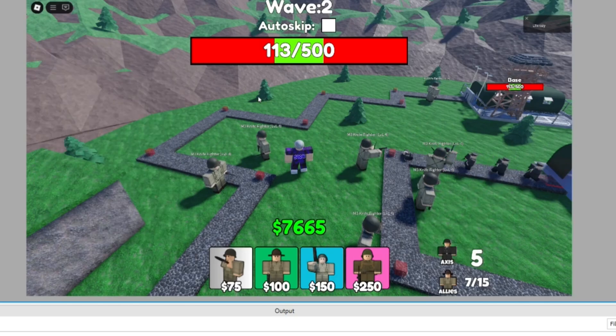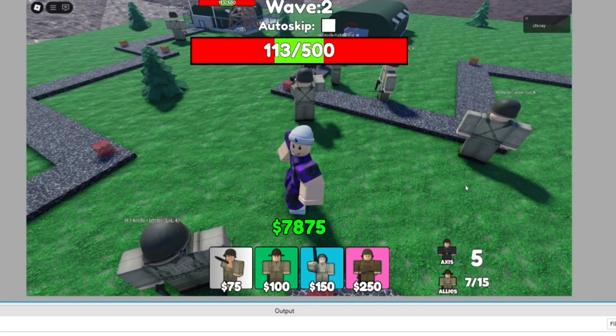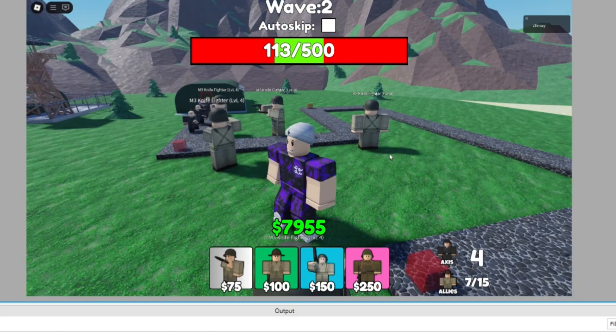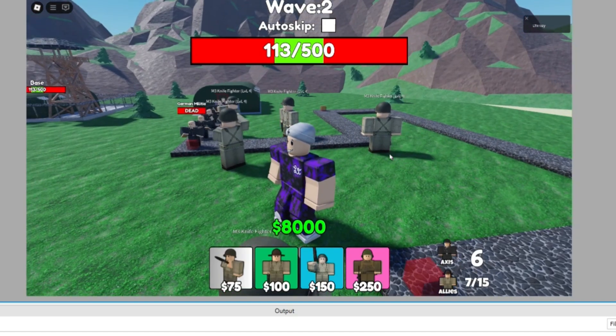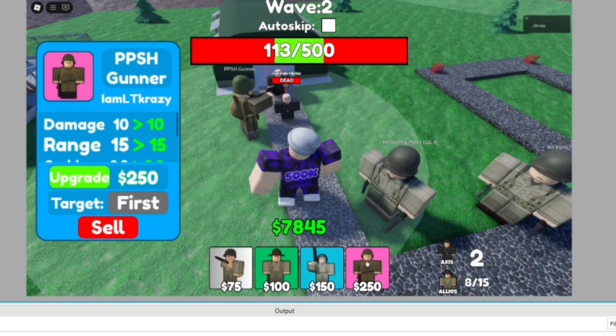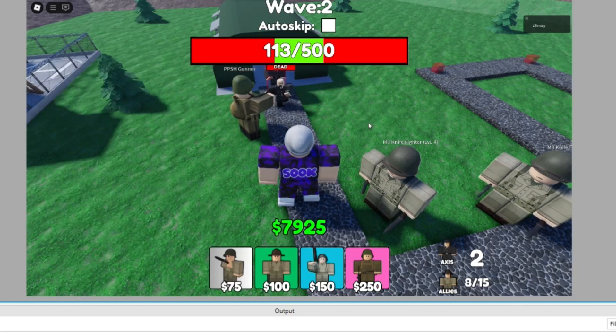Shout out to viewer Bryce — he was telling me about this counter at the bottom right that displays how many enemies are currently on the map. He suggested it should display how many are in the current wave. I get that logic, but the thing is, what if we have auto skip on? Then when the next wave starts the whole system would just break, and I'm not sure of the way around that logically.